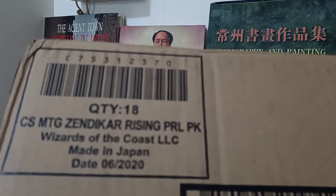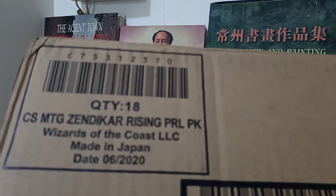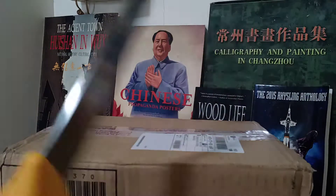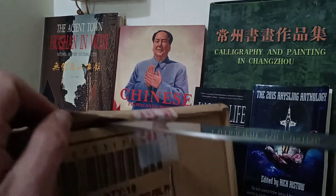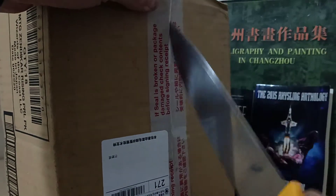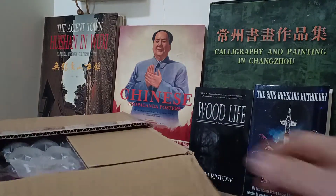So with that being said, if this is not pre-release packs, what is in the box? Well, let's open it and find out. I am going to get my murder weapon, whom I call Stabatha, and let's open this thing. Should be very, very careful. Now, this is going to be anticlimactic — I'll explain in a moment. Okay, so we have the box open.